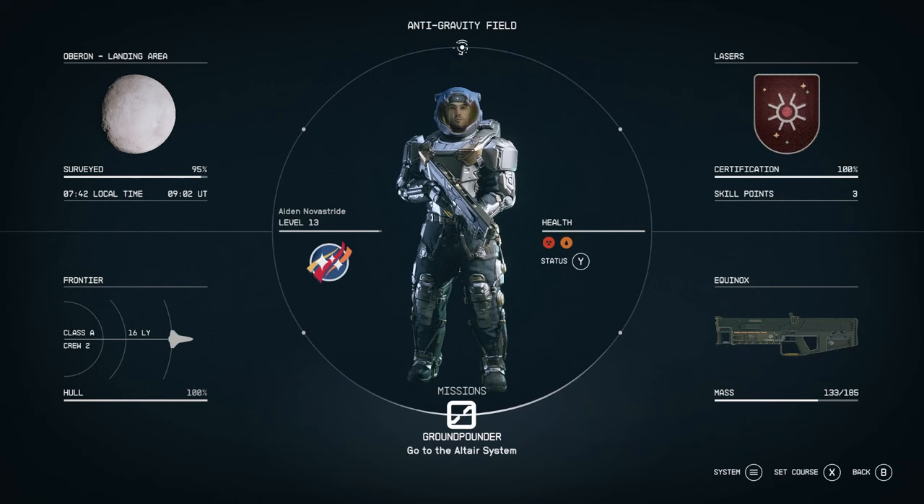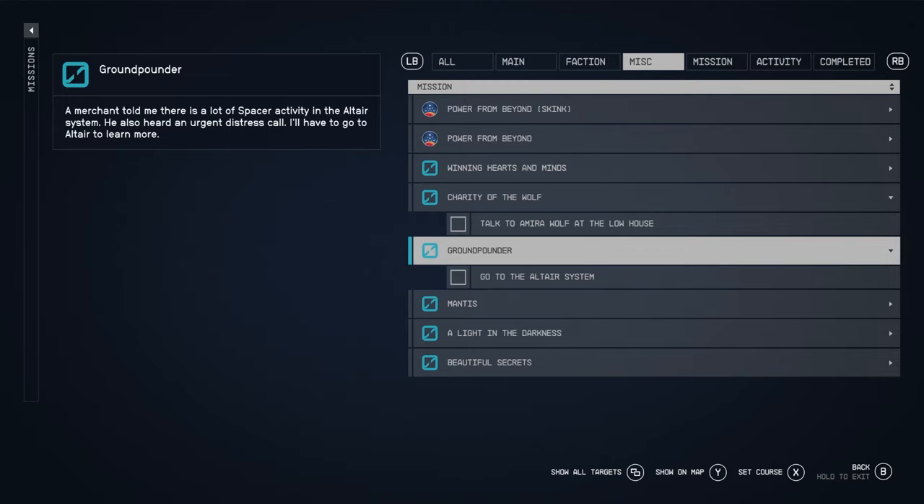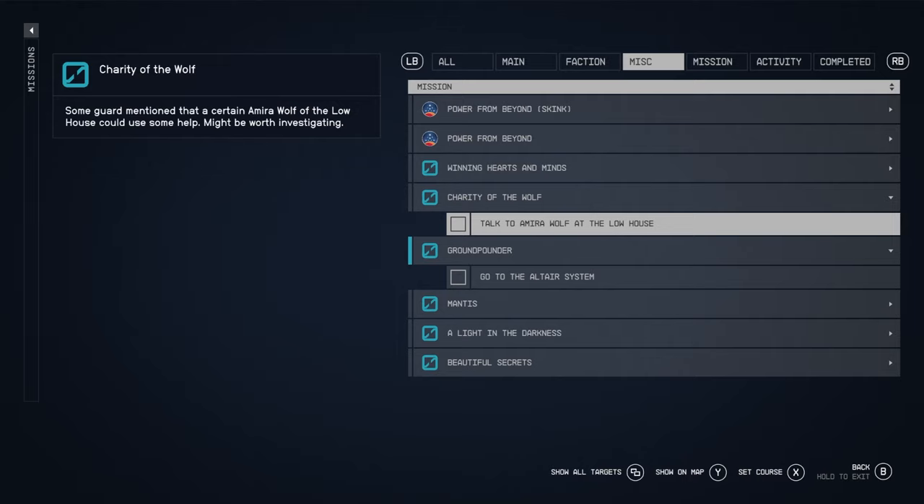Moving on to the missions menu. I've got it on the miscellaneous tab so there are no story spoilers. If you want to do, say, the Charity of the Wolf, you select it, a sub menu opens, and you click on it. You'll see a little blue line next to the mission name, which means that mission is selected.